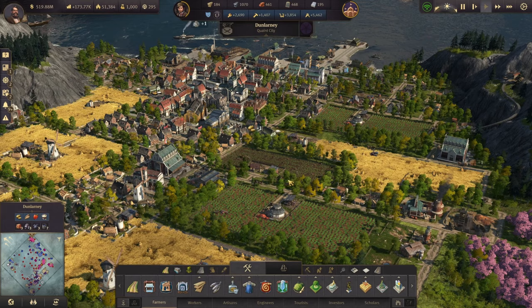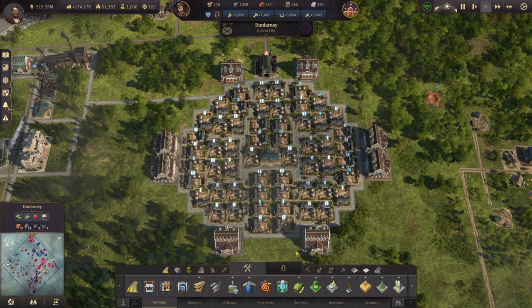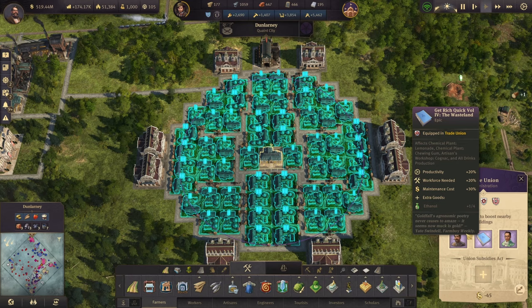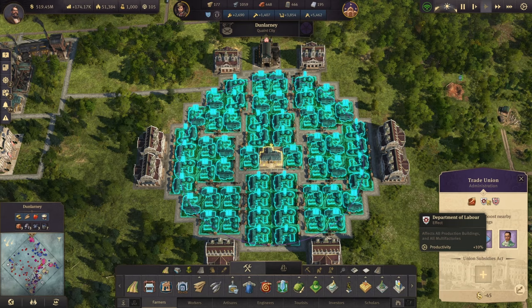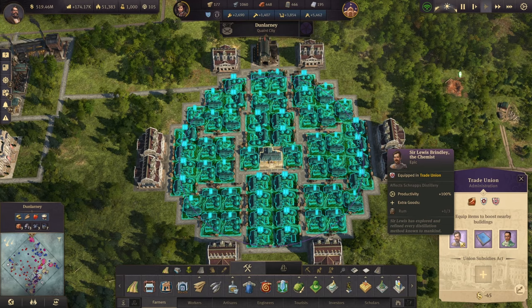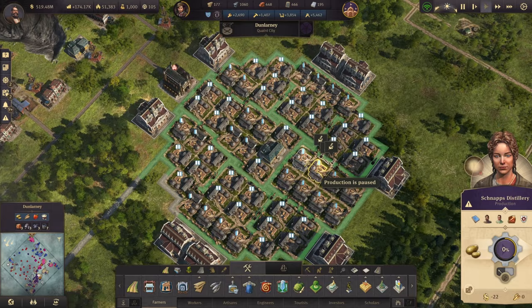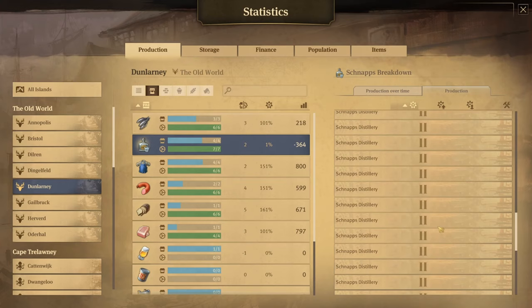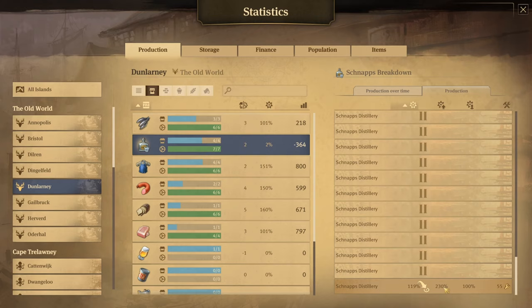So, the second thing you need to do is build your layout. What you're going to want to do is build this monstrosity right here. This is a near-max building schnapps layout — 56 schnapps distilleries. The maximum is 58. However, I wanted my trade union to be affected by a road so I could get the fourth slot as well as the Department of Labor effect to give an additional 10% productivity. So we have our three items in here: Louis, the book, and Ferris. Let's turn on one schnapps distillery and take a look and see what it's going to do for us. That one distillery is giving us a bonus of 230%.